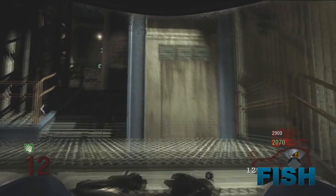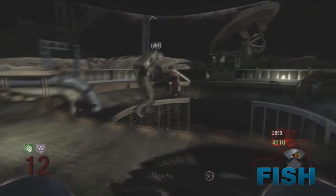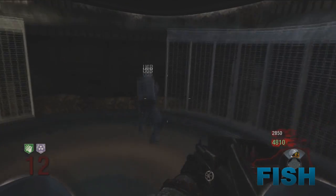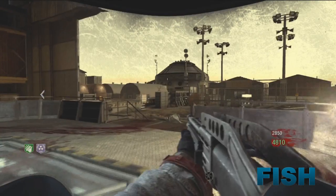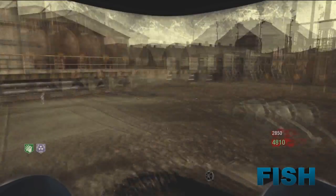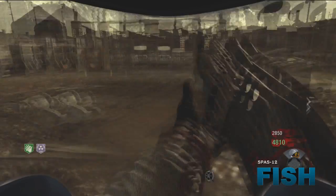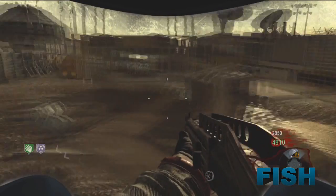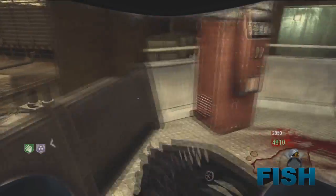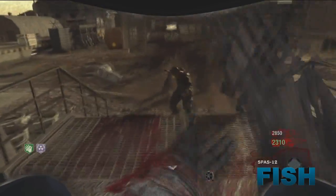So first things first guys, you will need to activate the teleporter and go down to Area 51. What this will do is bring up the fence gates around the teleporter. This will allow you to jump inside of the rock above the pyramid. As you can see here, we just come down to Area 51, and you just want to go straight back up.